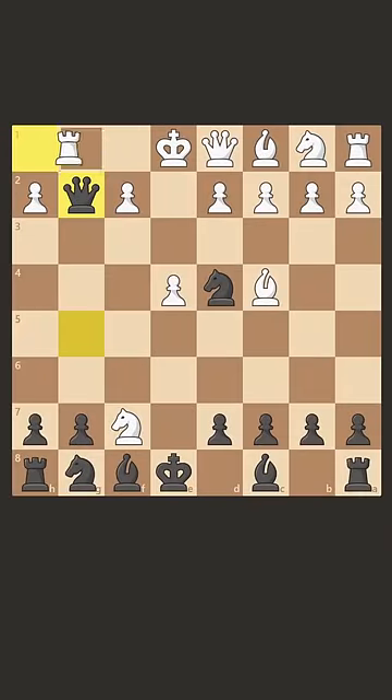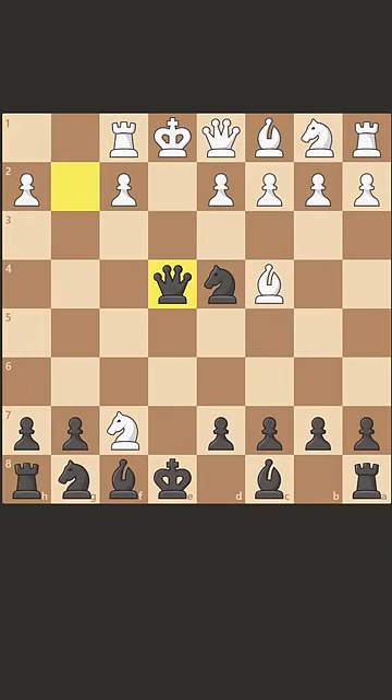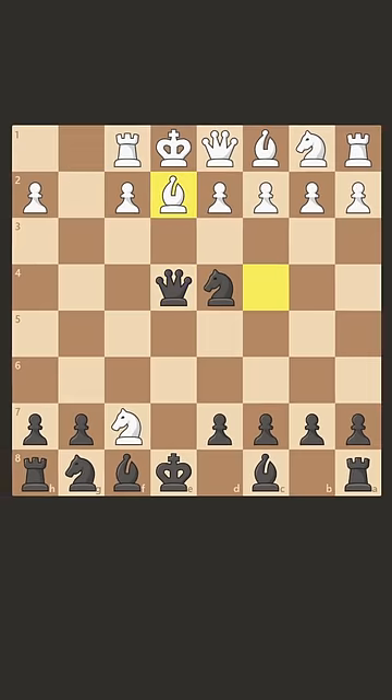But wait, what if black just moves the rook? Now we take in the middle, and if the queen blocks, we just take, and if the bishop comes back, we can now play a beautiful checkmate — Nf3, smothered mate, because the bishop can't take because it's pinned.